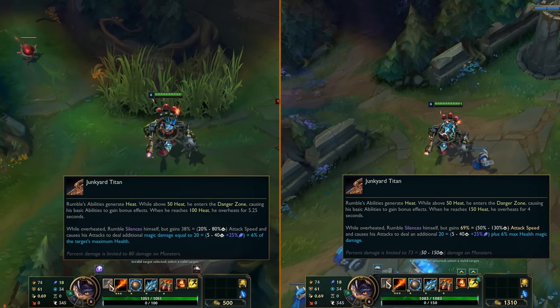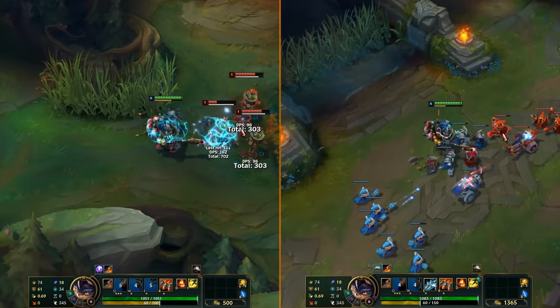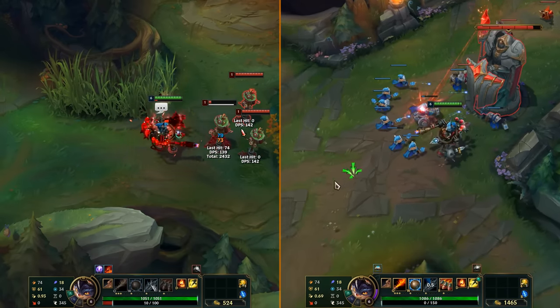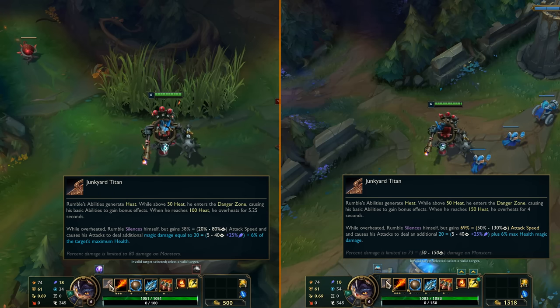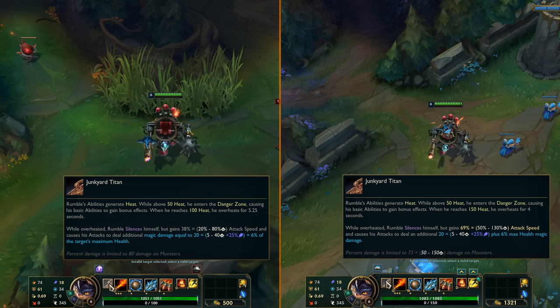First, he has less base health but his health growth got increased. His heat is now 150 instead of 100. Danger zone still starts at 50 but now he overheats at 150 instead of 100, so it takes a bit more time to get there. The overheat duration also got reduced to 4 seconds from over 5 seconds. His passive now gives more attack speed based on level, and the monster damage cap is lower in early game but higher at bigger levels.